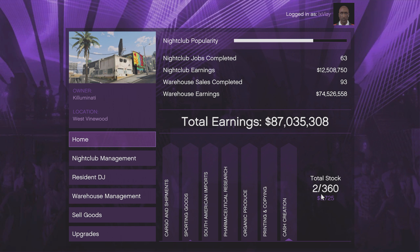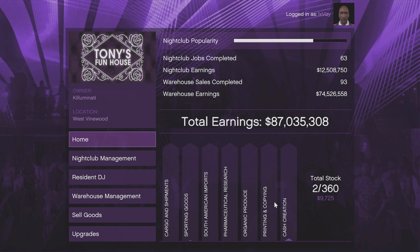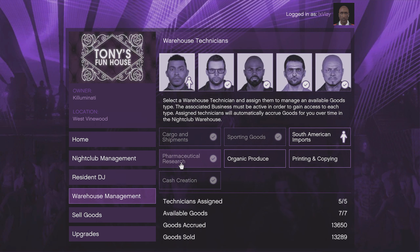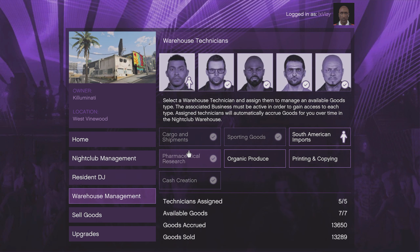To get things started, you will first need to find the street dealers. Every single day in GTA Online there are three different locations where you can find them. You will also need to own the weed farm, the meth lab,